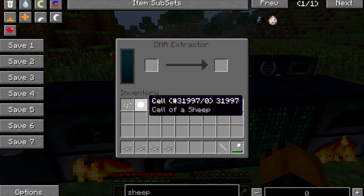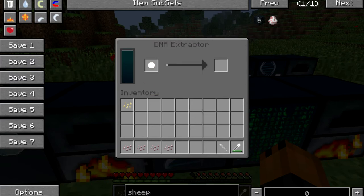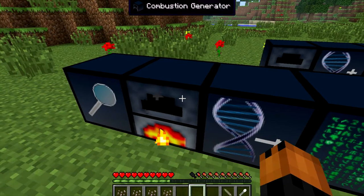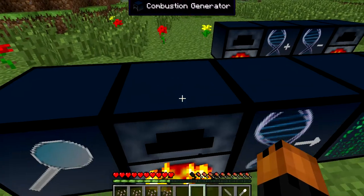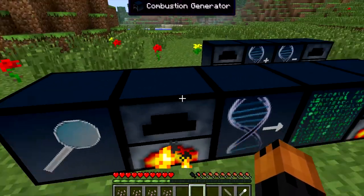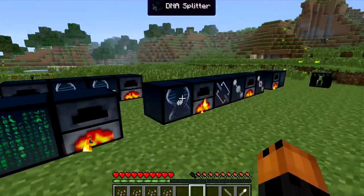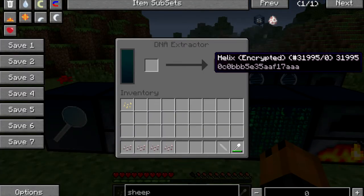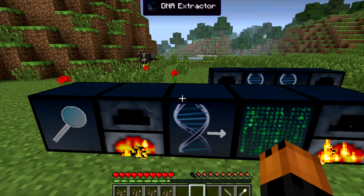So you're going to put it in the DNA extractor. As you see, it's going to have an upgrade bar. The power source is the same as this and all the other machines — powered by the combustion engine. It uses the right, left, back, and top sides. So yeah, as you see, I have them all around here. Now this should be done, and we have a helix encrypted with some numbers and letters that we don't know.